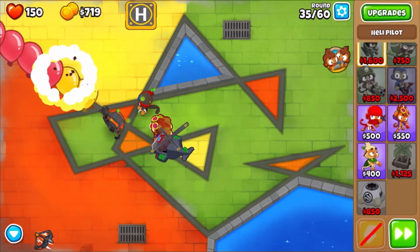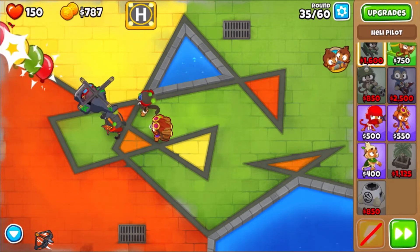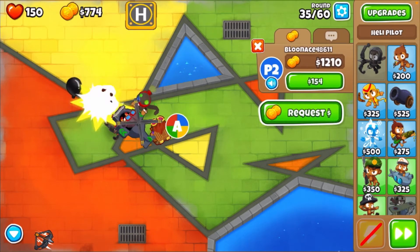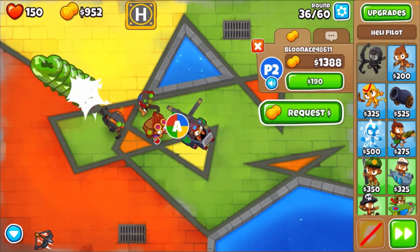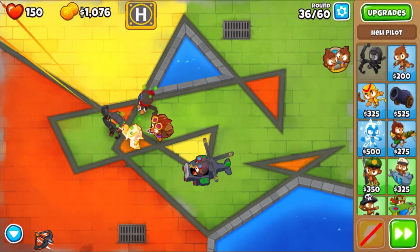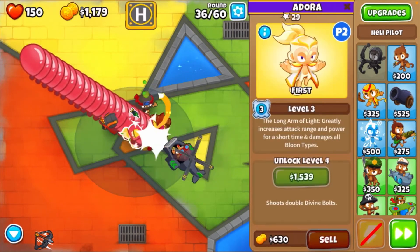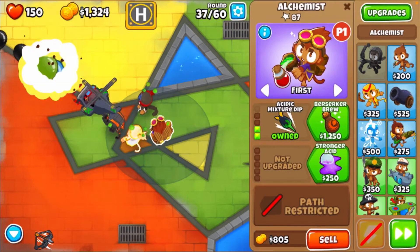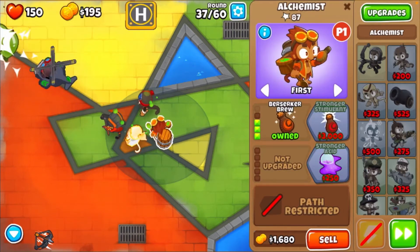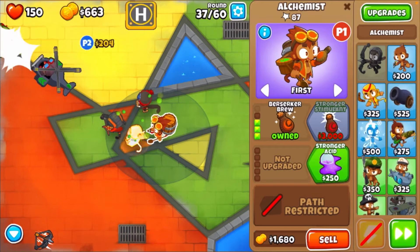We will be saving up for Adora - she's a good hero. There she is right there, in range of the alchemist of course. Now I'm going to start working on that alchemist top path and give my friend some money.